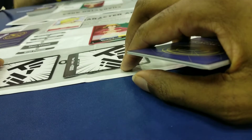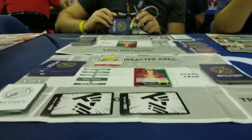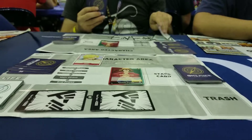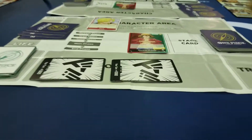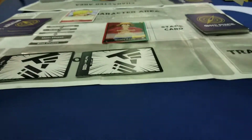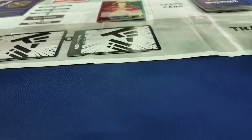Pass turn. So you'll drop a turn and then add two dons. Perfect. So now you can technically play a three-cost character, but I want you to go ahead and play a two-cost so I can explain the battle mechanic for you.